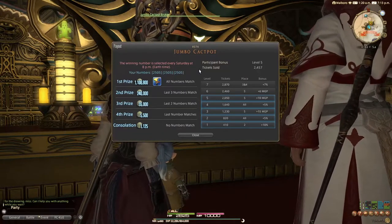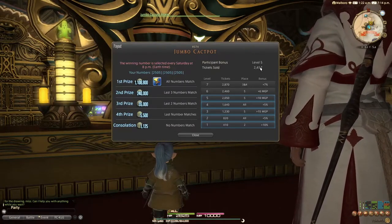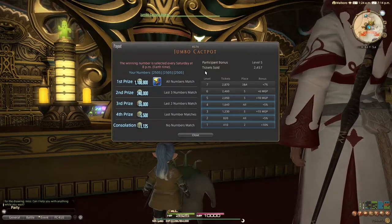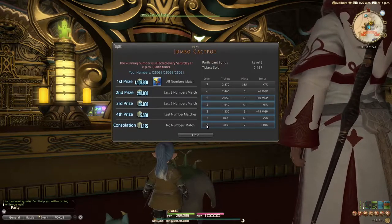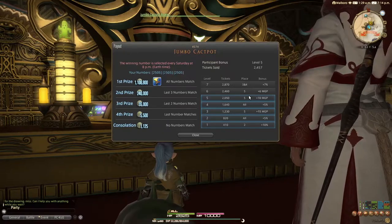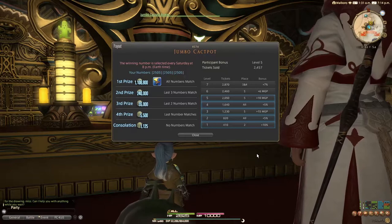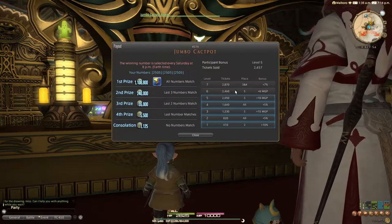Let me open up the Jumbo Cackpot payout screen. We have the draw time in the upper left. We have a participant bonus and we are currently at level 5 for my server. This is based on how many tickets are sold — currently 2,457 tickets. To reach the first level of the participant bonus you would need 410 tickets sold. We already have enough for the second, third, fourth, and fifth levels, and we are just three shy of the sixth.